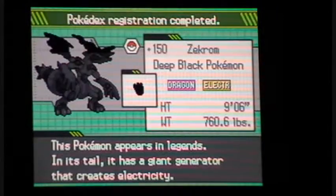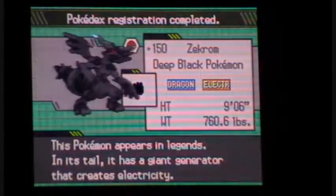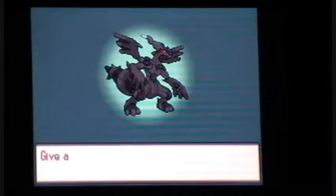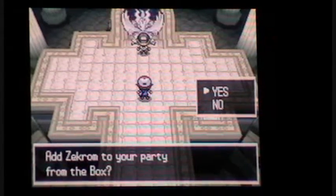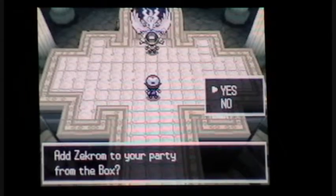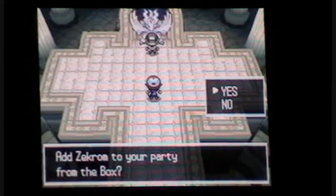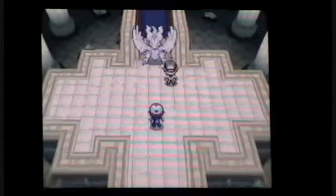Zekrom, the Deep Black Pokemon. It appears in legend - its tail generates massive electricity and creates energy. No nickname for it. Now if you wanted to, you could use him - but no, I don't want to. You can use him if you want, but I already got a Dragon type, I don't need to. Nice - he's the level of most of my Pokemon. I got him!